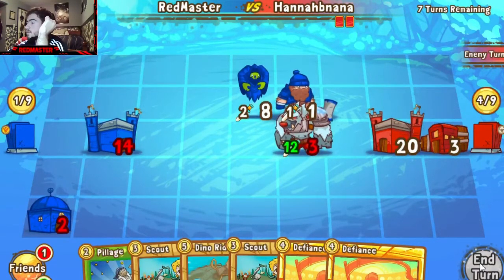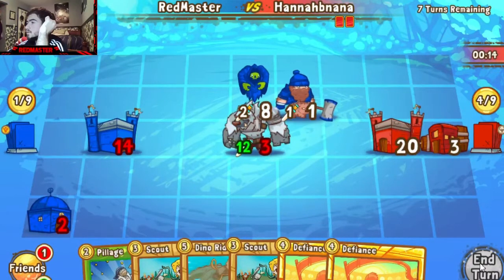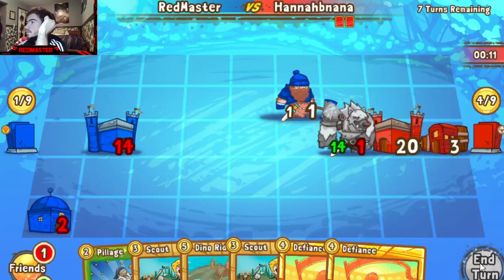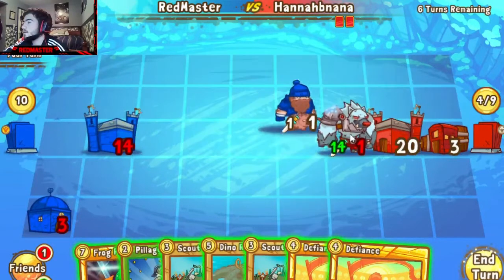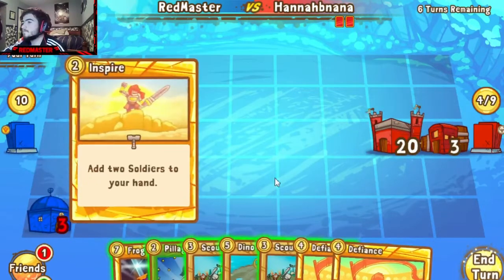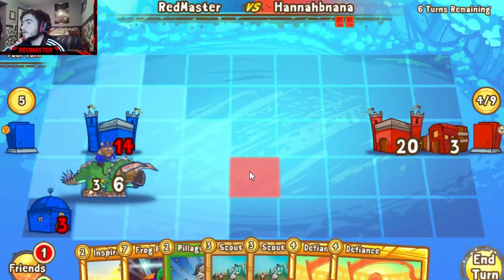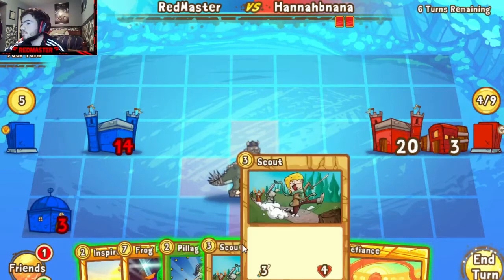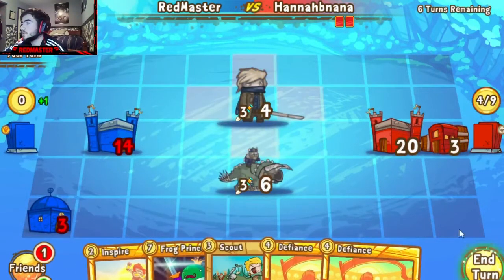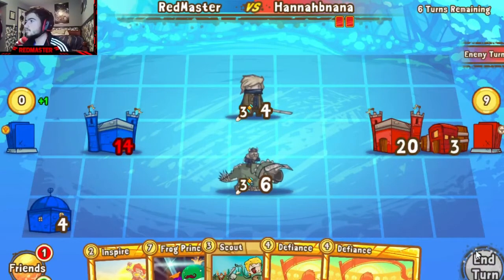Does he hit my Wraith? Yeah he does. He's going to leave my Lumberjack to finish the job though — I'll take it. Get rid of that for him. We can probably throw out our Dino Rider plus Scout and do a little Pillage there to mess with his gold count. He's definitely running out of options at this point and our Church is actually back up to full health, sneaking down there from one to four just like that. Rally — not gonna do a whole lot unless he has an Armory to boost them.